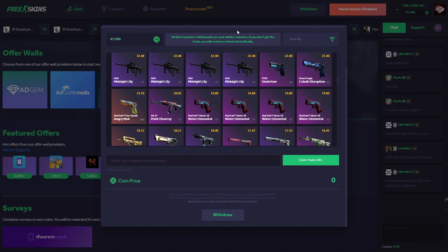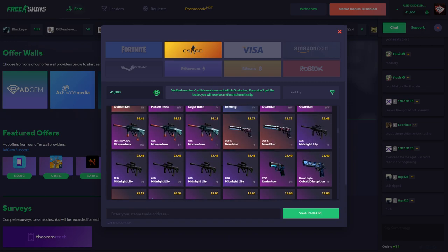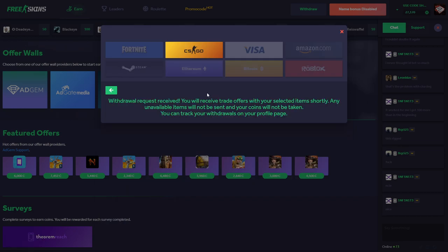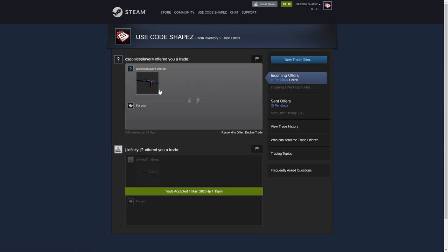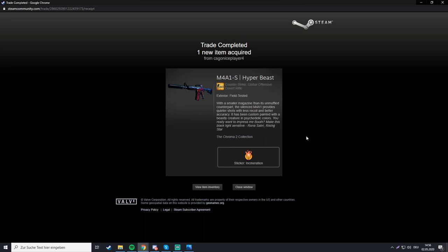Now I'm gonna show you the withdrawing again. They have Ethereum, Amazon, Roblox, Bitcoin — everything. There's no trade hold for CSGO skins. I'll simply withdraw an M4 Hyper Beast: I save my trade URL and click Withdraw. Here I am on Steam with 81 notifications — I refresh Steam right now... that was actually instant. It literally took me like four to five seconds. The withdraw took about ten seconds total — this is actually really good.